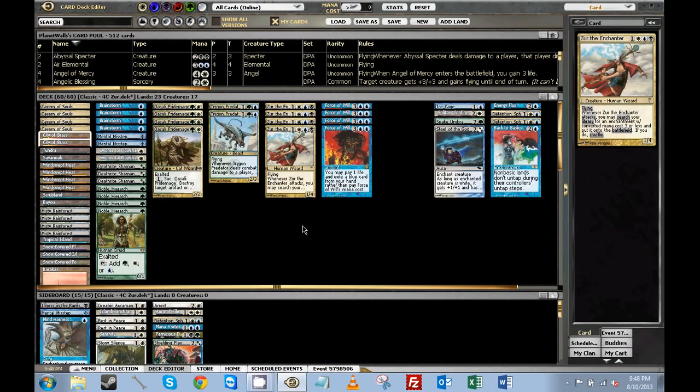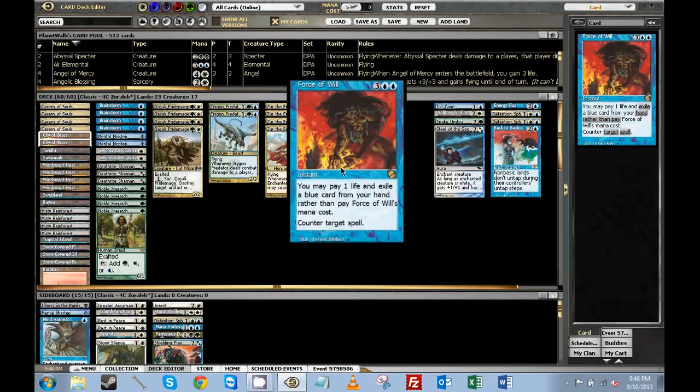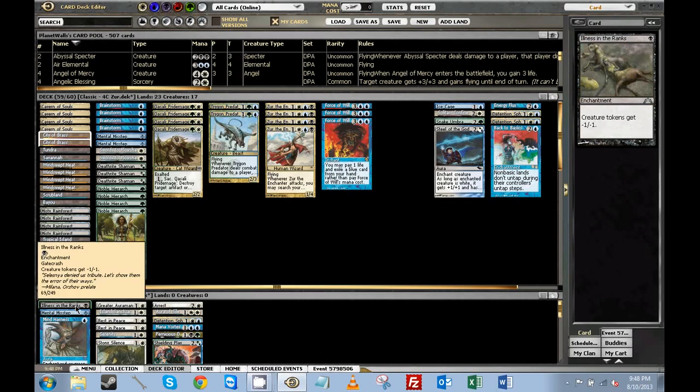So a couple different outs and win cons. It's fairly quick to ramp into Zur and enough counter magic hopefully to hold off some of the control decks. Because of the announcement of Jace and Tangle Wire in From the Vault 20 or whatever it is, people have been selling their Tangle Wires and Jaces online. So we expected a metagame without those things and that means it's the perfect time for Zur the Enchanter in my opinion.